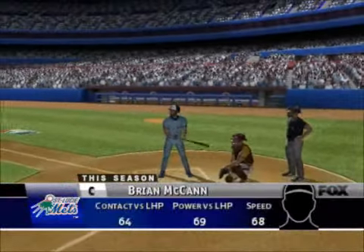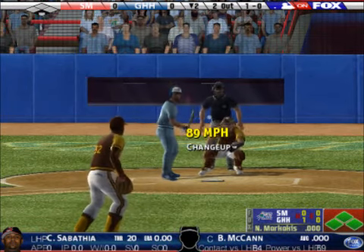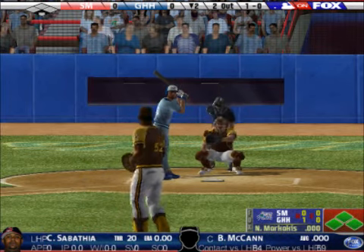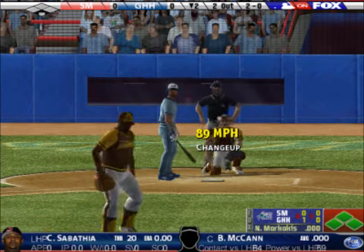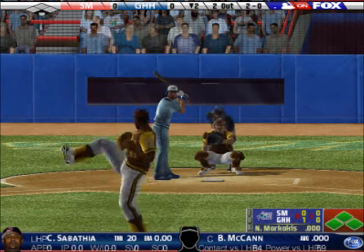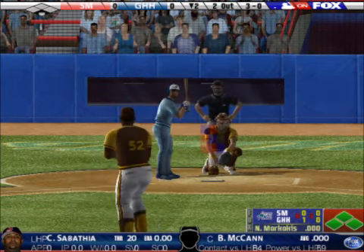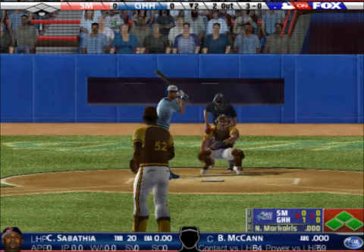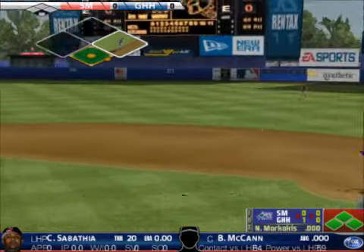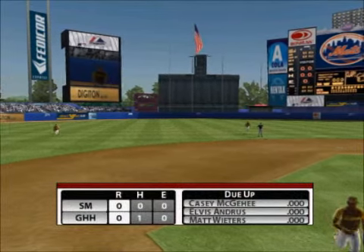This left-hander can hold his own with any of the best hitters in the game. Sabathia misses, one and O. He threw that changeup out of the zone but the batter did not bite. Misses for a ball — he threw it out of the strike zone hoping the batter would bite. He hits it hard out to short. Out number three and the inning is over. After two, the game is scoreless.